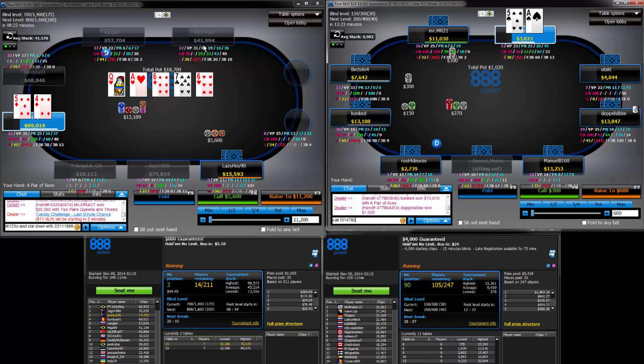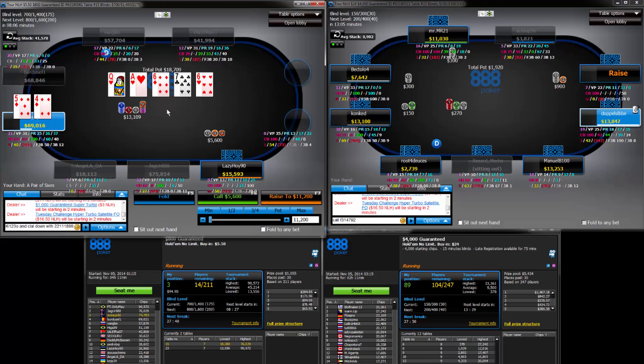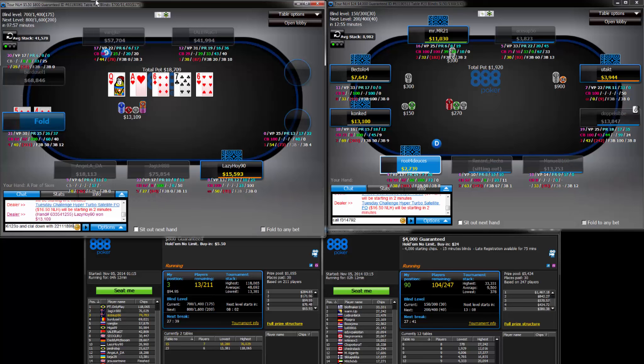I just think there's probably not quite enough hands in his range that we can fold out on the turn, when you consider that he's probably calling with any heart, he's probably calling with any Ace, he may sometimes call with a Queen, and if he does check-jam us, it's pretty ugly, because we would have had good clean outs where if he has an Ace, we'd probably get his stack. If that 6 had been a 3, for example...